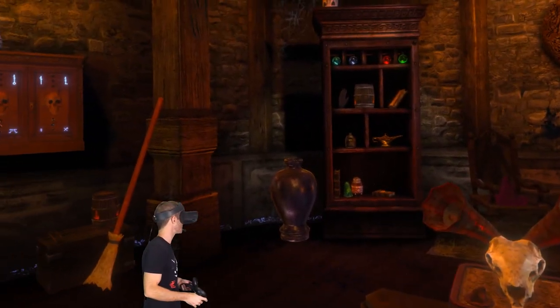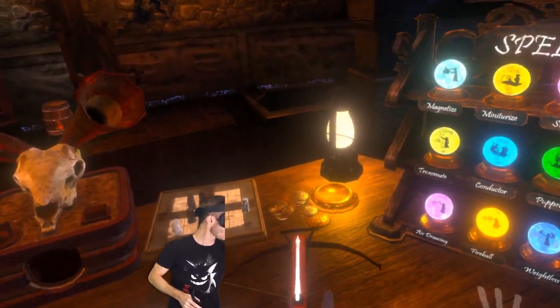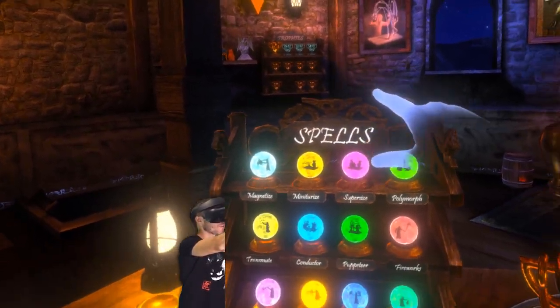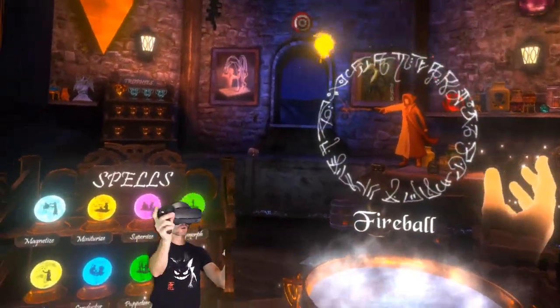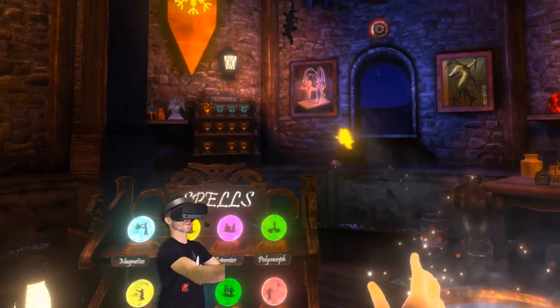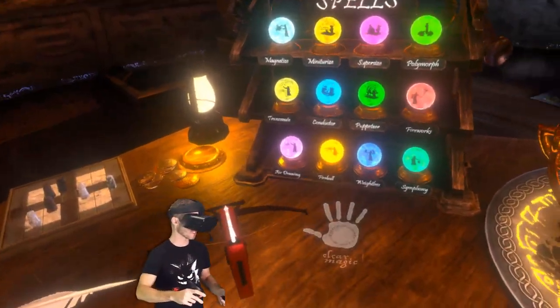So if you haven't seen this game before, it's basically like a Harry Potter simulator - I'm a wizard in this place. I've already unlocked all these trophies and all the spells. There's some pretty awesome spells like fireball. You can throw fireballs and things like that out the window. Oh, the skull! He's over there still. I'm gonna smack him with some fireballs.